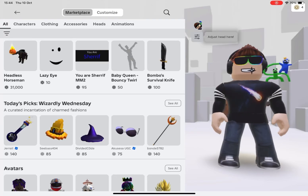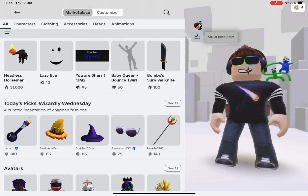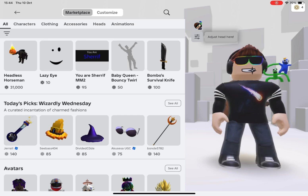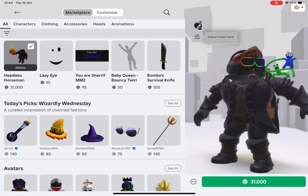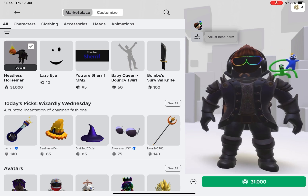Hey you, do you want headless for pretty much free? Well, it's in the item shop at the moment and it is 31,000 Robux. There is a way that you can get it for about 300.